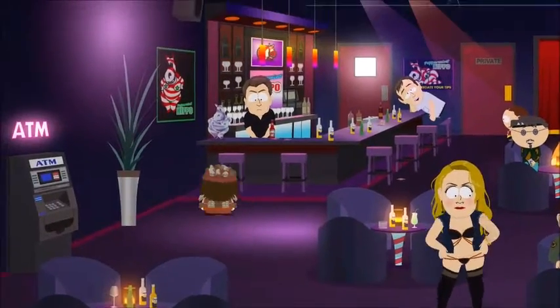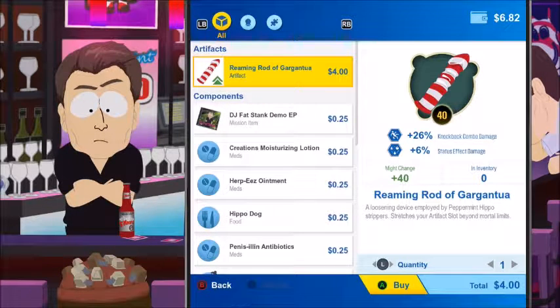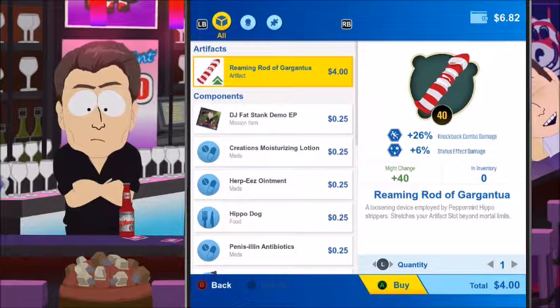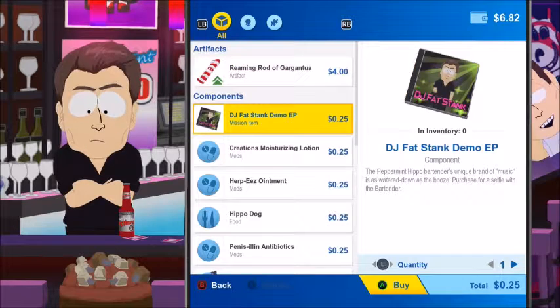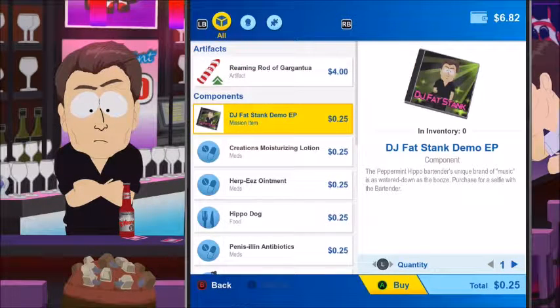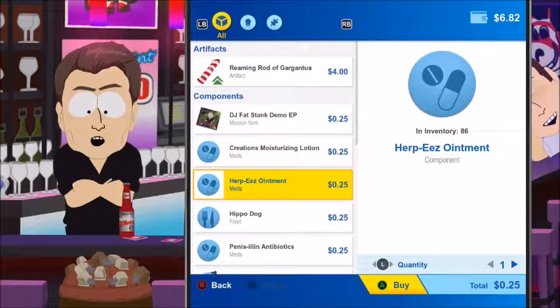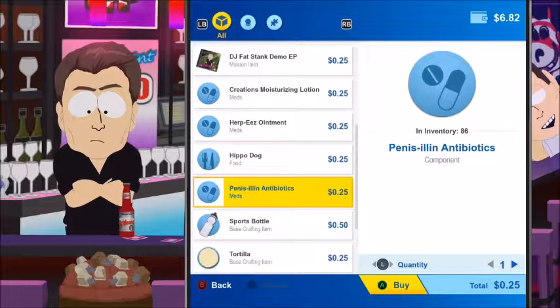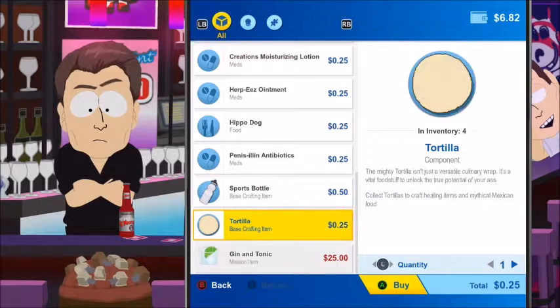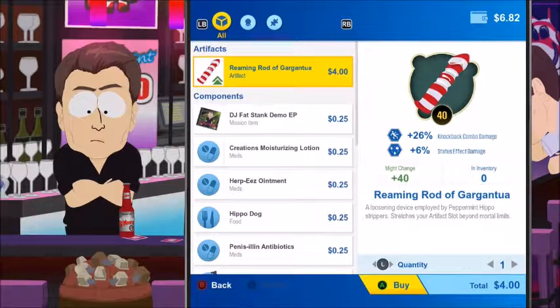Let's see if we can buy poison from this big guy. Reaming Rod of Arcantula — it's a hard effect. Nobody's buying a drink — that's bad strip club manners. DJ Fat Stank demo, moisturizing lotion, pumpkin ale served in mason jars go to Crunchy, herpes ointment, hippo dog antibiotics, sports bottle, tortilla. Gin and tonic — mission item — we already have that, and it goes to the top of the list.